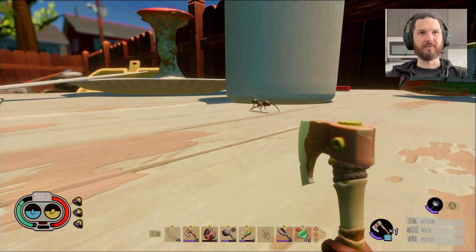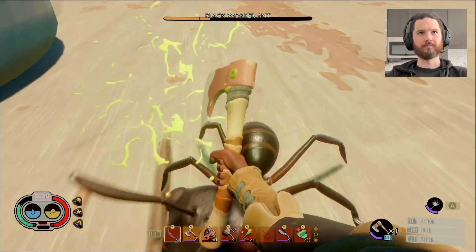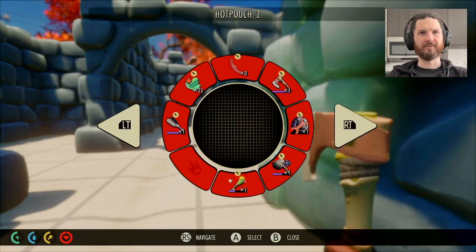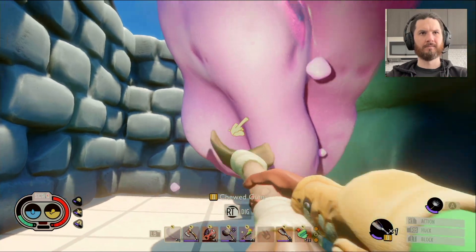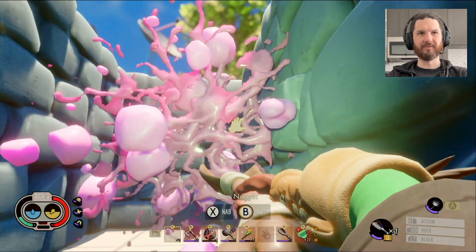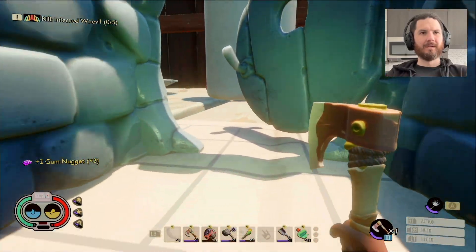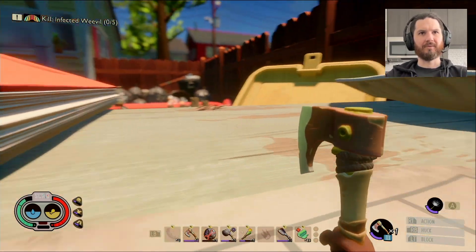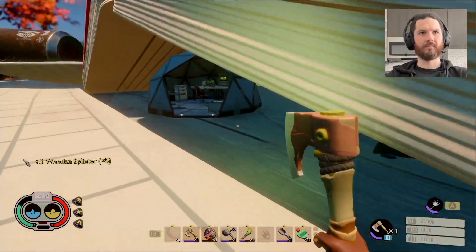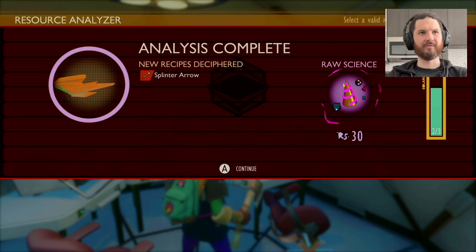I think the axe is my best weapon at this point. It also has a chance to stun, which is nice. We'll harvest some bubble gum while we're here — only got two. We've also never gotten splinters before, so that's good. It makes a huge difference using splinter arrows — they're really good.